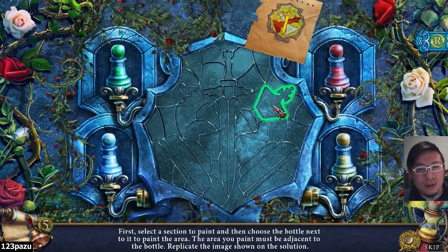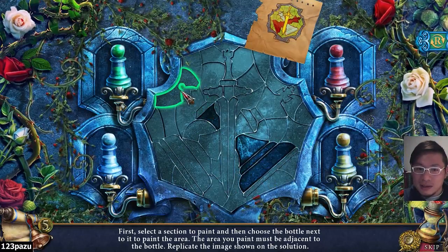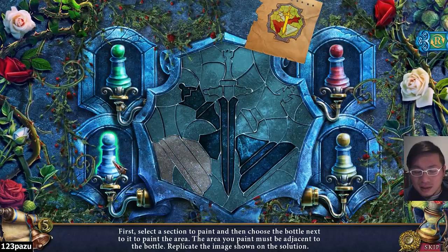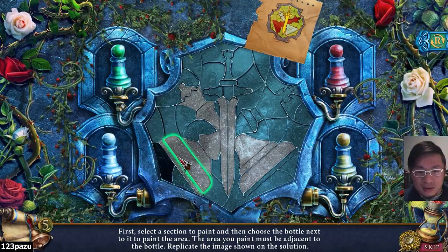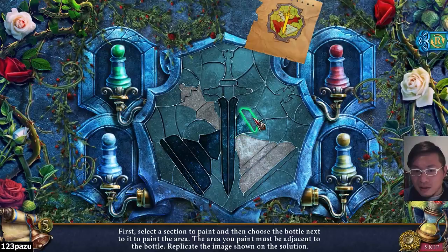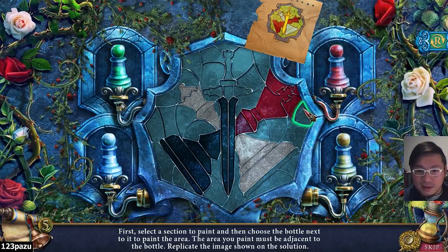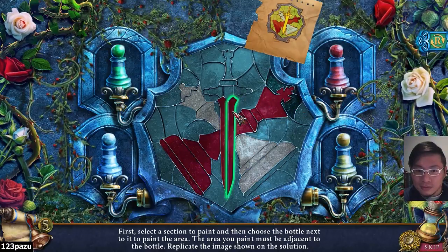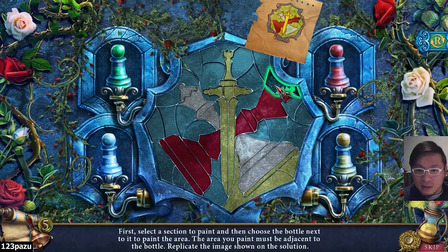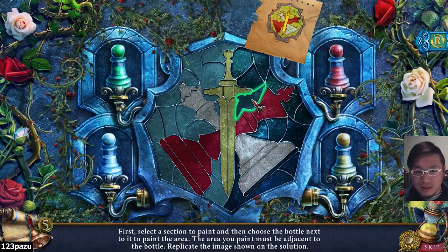So I want to... maybe do the yellow one. I should do the blue — yeah, the blue chest piece, right in the bottom. Do that one first. So right next to this piece. Yellow. Red. Yellow. And finally, the background — it's all green. We can just press the rest of the board.